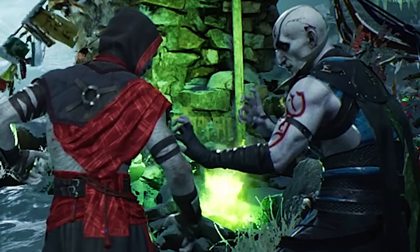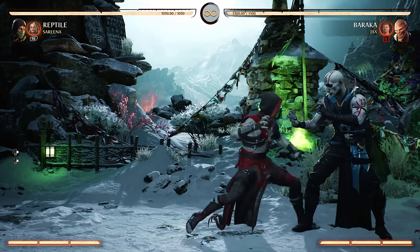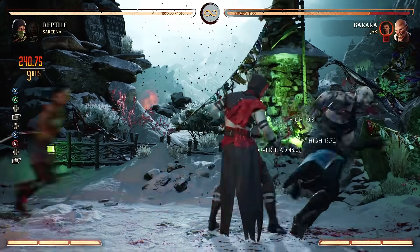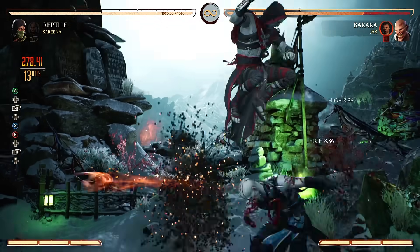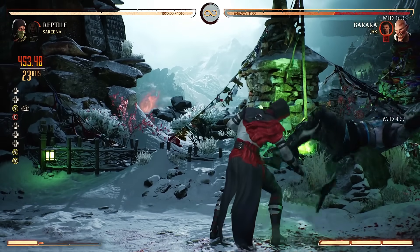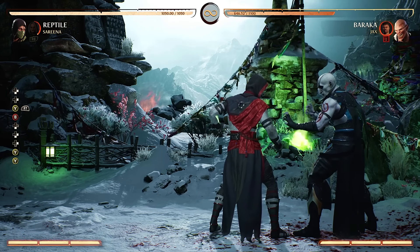I don't even do the devil's lettuce, but I bet Quan Chi does — look in the background, we're definitely burning some green over there. Anyway, the point is Ermac has some swag in the corner. In fact, you could do two cameos. We cracked the 45% threshold, and that was just two meter burns. Theoretically, you could do three.